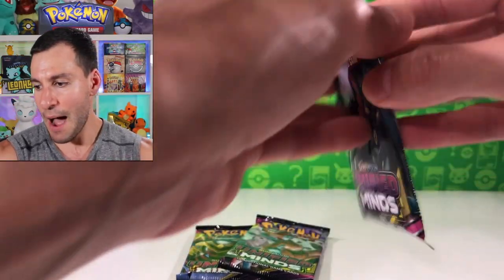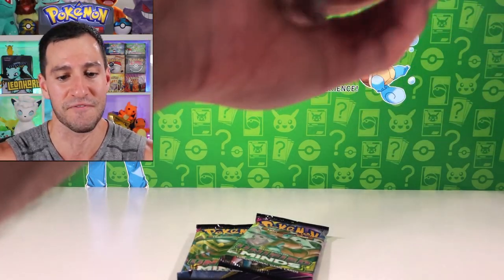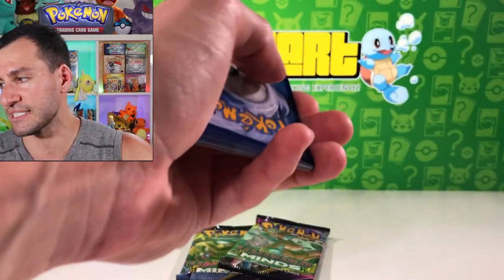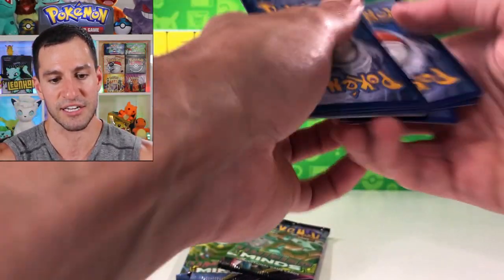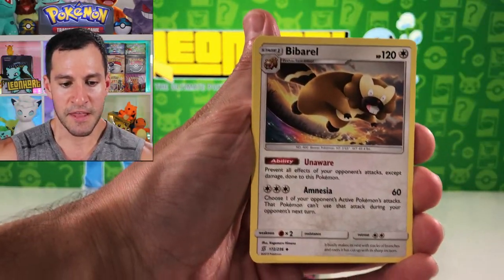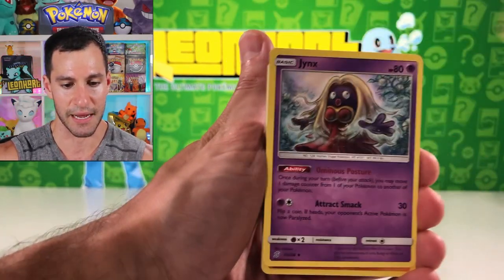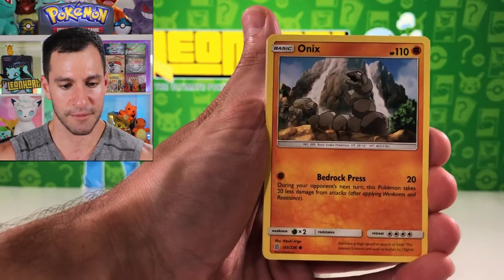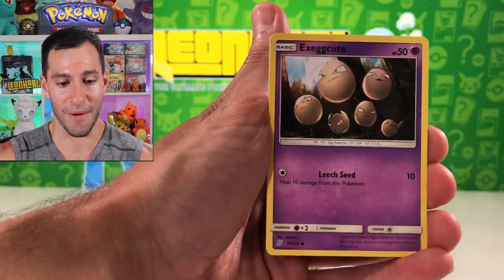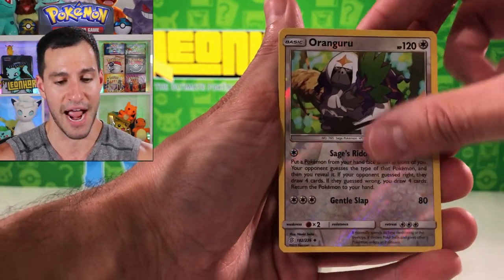I'm probably just going to keep the entire box — I'm a little crazy, just a little. The official release date for Unified Minds in stores is August 2nd, I believe — August 2nd or 3rd, whichever is a Friday. That's when it's going to get really crazy and I'm probably going to go to Target and Walmart and just buy out the store. Jinx, Onyx, Fletchinder, Snover, Murkrow, Eggs, Oranguru — that's just an uncommon.